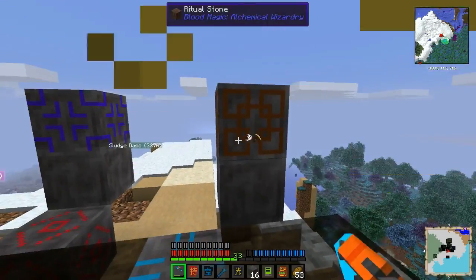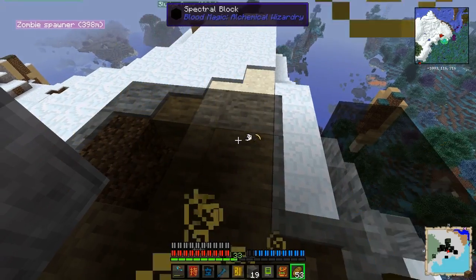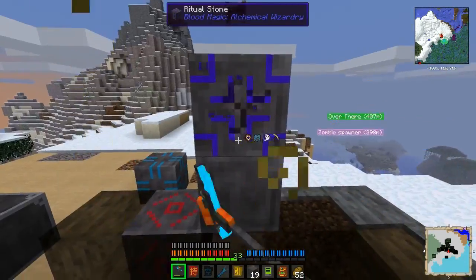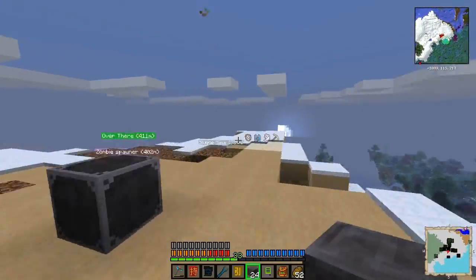Ritual... no, I left them in the table - of course I did. I'll turn on my sigil of magnetism, make sure I don't lose any of these blocks. Turn on my elemental affinity - and 24. Okay.